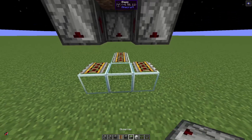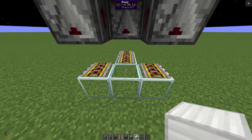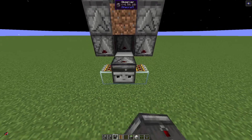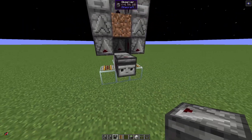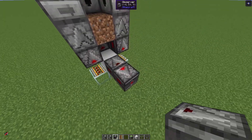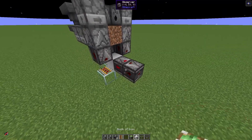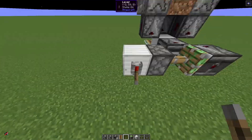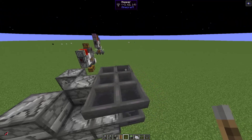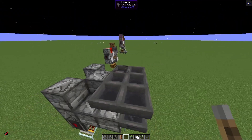Now we need to power the whole thing. We could put a solid block here and have one observer looking out of the solid block and another observer going in. This is not yet full observer clock speed because we need to pull this out once. Now we have full observer clock speed.